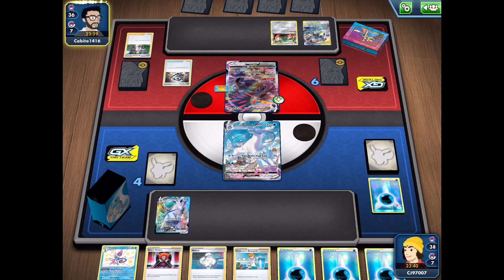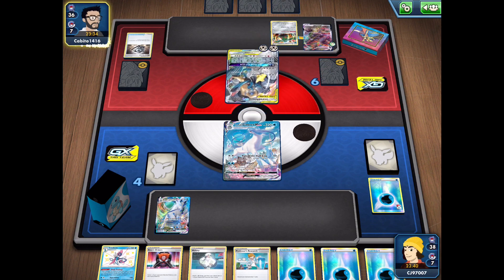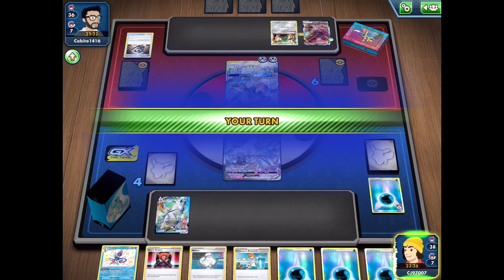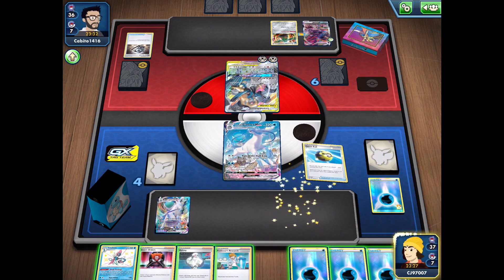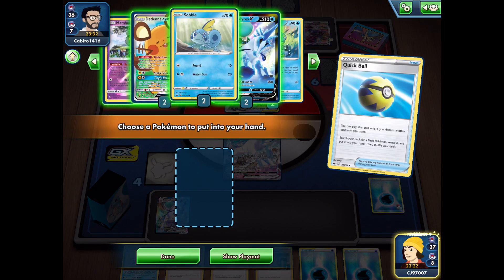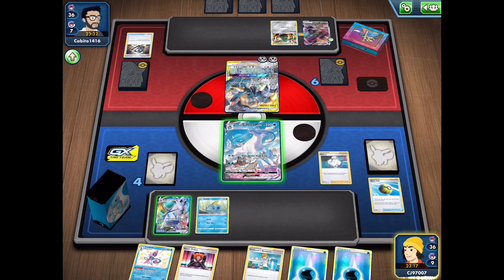My opponent did have Professor's Research, so their small hand wasn't too big a deal — they can draw some more cards. They do have energies coming in with Metal Saucers. We're going to see a GX attack most likely. Yep, there's the GX attack from my opponent — able to reduce damage done to their Pokémon, definitely going to help them out big time. Let's use our Quick Ball discarding a water energy to grab a Sobble so we can get towards our Inteleon.